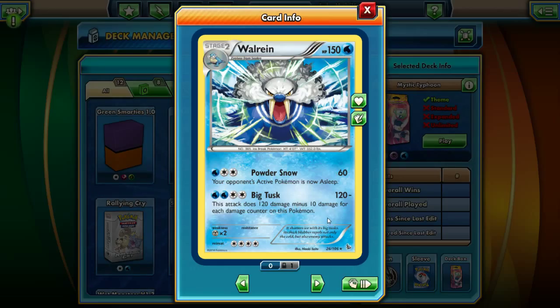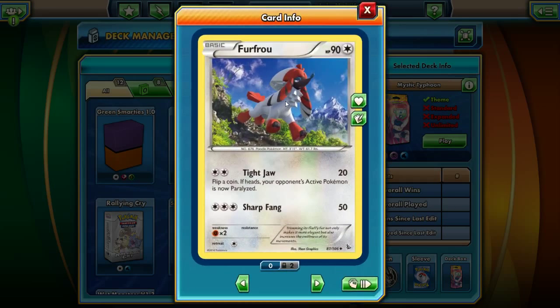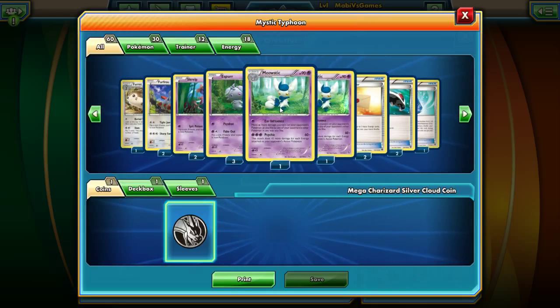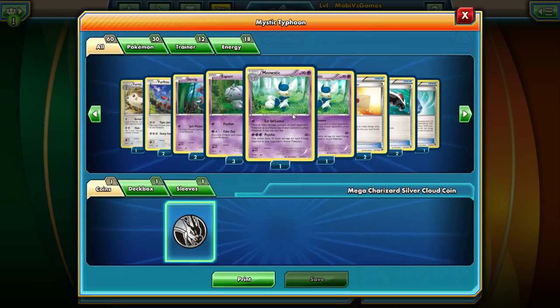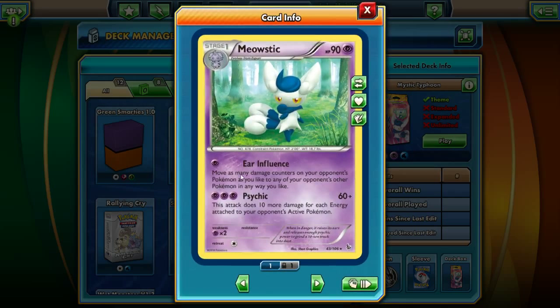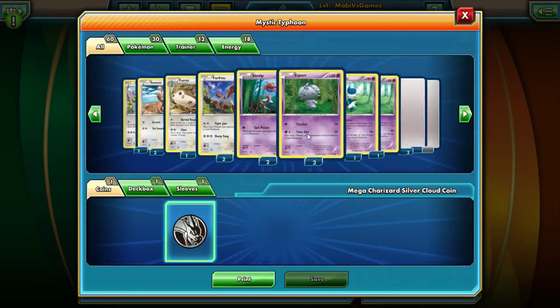Powder Snow: your opponent's active Pokemon is now asleep. And Big Tusk: this attack does 120 damage minus 10 for each damage counter on this Pokemon. Oh no, that sucks - so if I have like 120 damage on me, it's gonna do zero damage. That's horrible. And then Miltank into Swinub, Buried Treasure: search the top four cards and put two of them into your hand - pretty awesome. Slam: flip two coins, 30 times the number of heads. And a new Furfrou - it has the same abilities though.